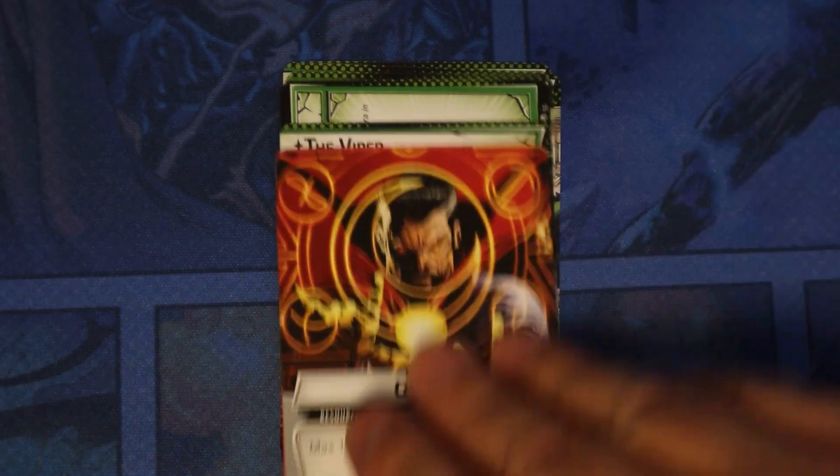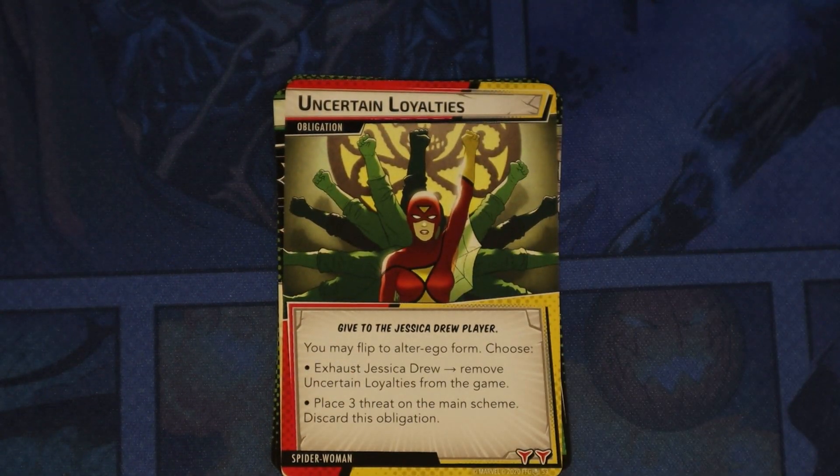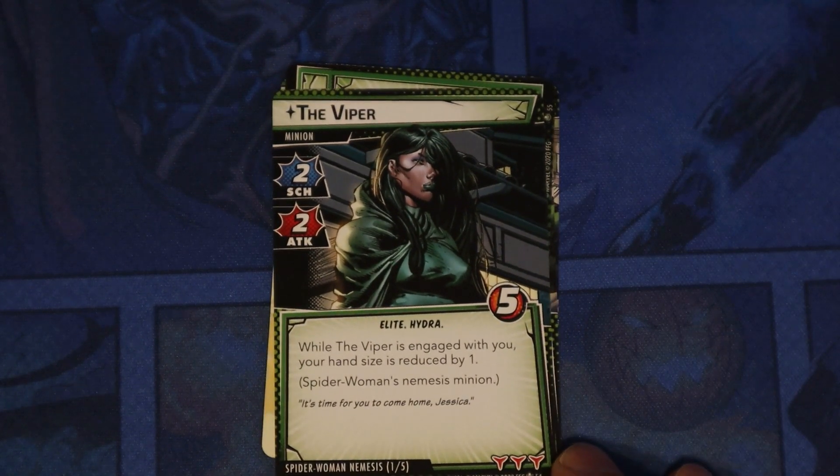Then we get Strength, Energy, and Genius resource cards, and then her obligation — Insert Loyalties. You can flip to alter ego form and either exhaust Jessica Drew to remove the card from the game, just like we've seen with other obligations, or place three threat on the main scheme and discard this obligation.